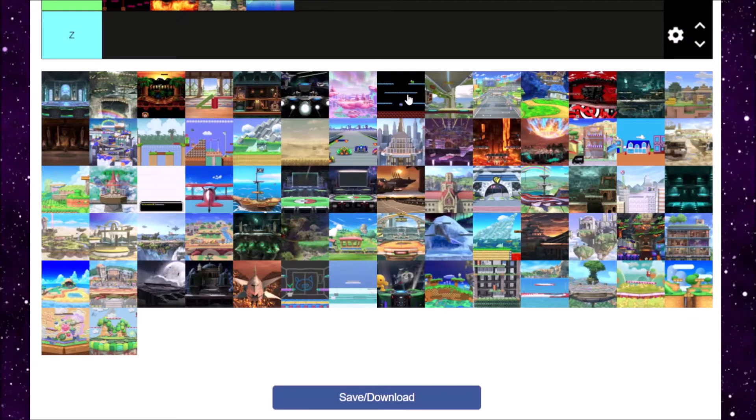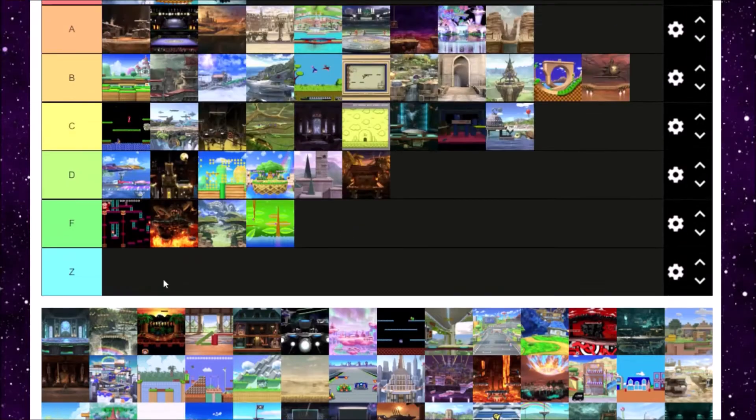Next is Kalos Pokemon League, which is probably my favorite Pokemon stage in the game. Playing Pokemon X and Y, of course. It's got all four chambers of the Elite Four, including the neutral one. Even with the legendaries and all the hazards, everything's just all over the place and you can tell they put a lot of effort into it. I'm going to put it in A tier.